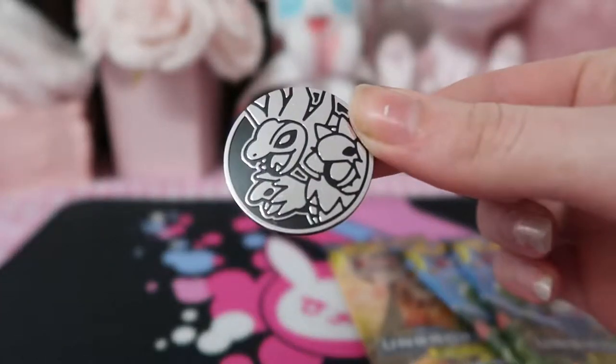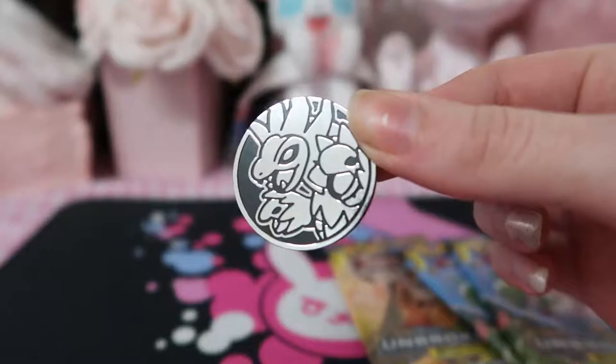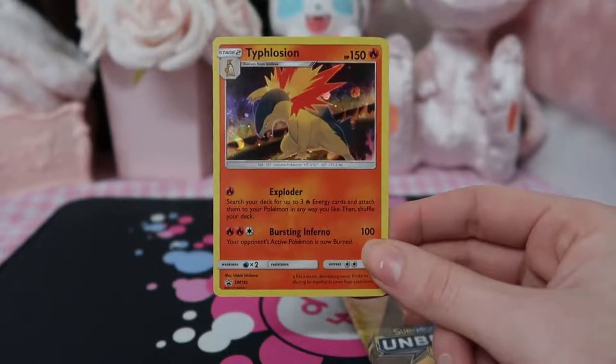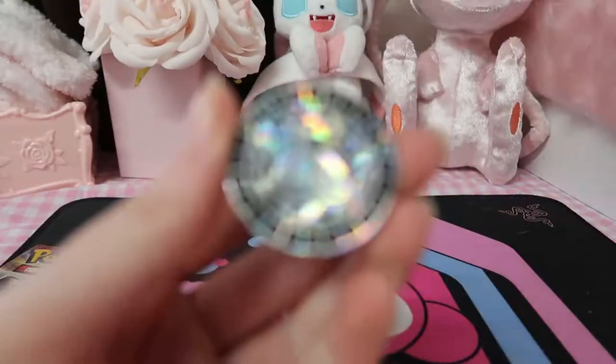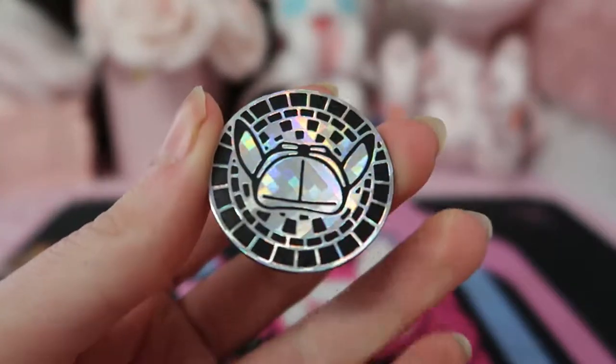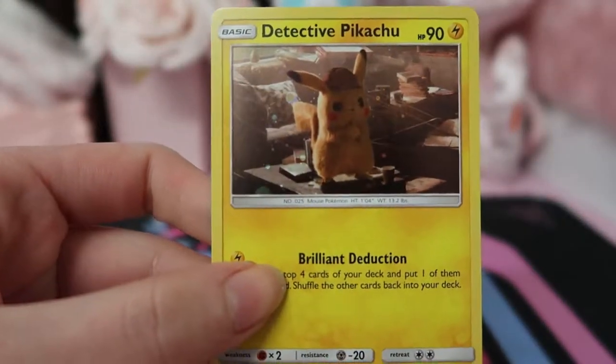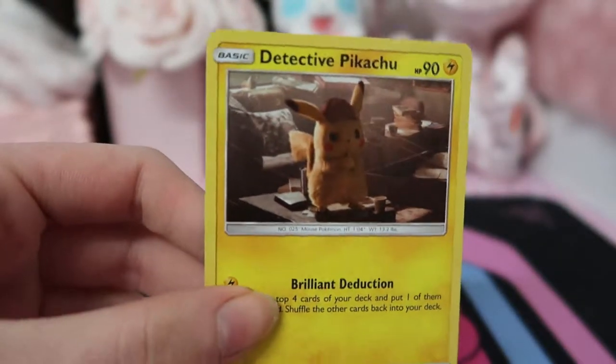Let's get a slightly better look at our coin. We've got our Typhlosion holo, our Detective Pikachu coin, and our Detective Pikachu promo card.